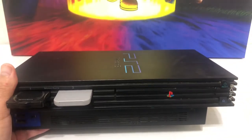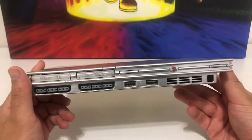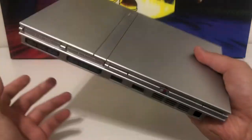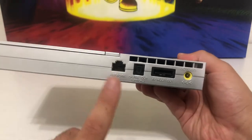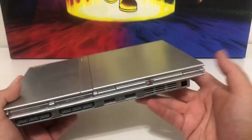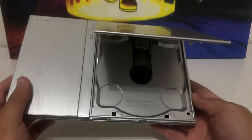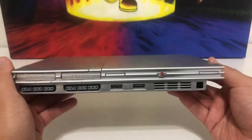Just like the original PS1, the PS2 had a slim edition as well — two memory cards, two controller ports, some USB ports. It's so small and light compared to the original PS2. It has an external power source and a top-loading disc tray. Really a cool addition — the PS2 Slim.